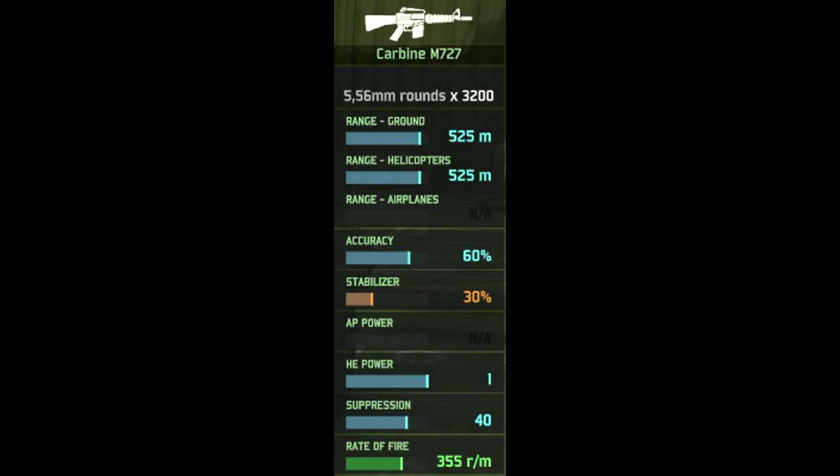To take a look at their first weapon, we have the Carbine M727, an early version of the M4, with standard assault rifle range of 525 to ground and 525 to helicopters. They have 60% accuracy because they are special forces, with 30% stabilisers, so while they are running they have 30% accuracy. Standard HE power of one, a decent suppression of 40, and a rate of fire of 355 rounds a minute, which is quite fast for an assault rifle — thanks to being special forces.